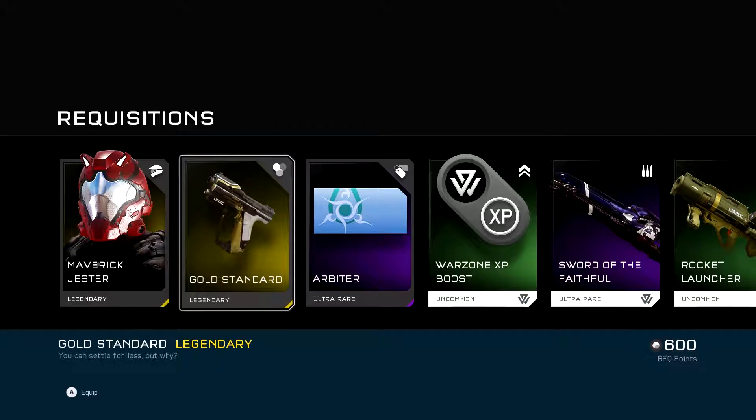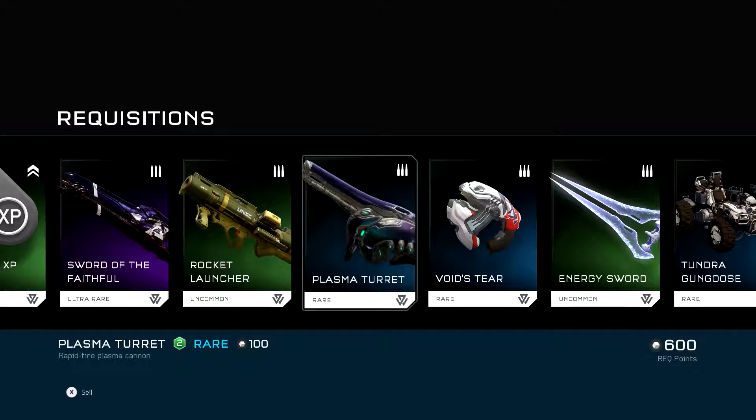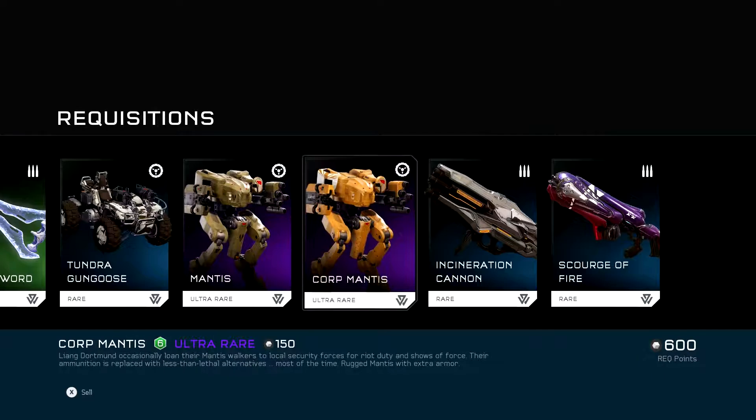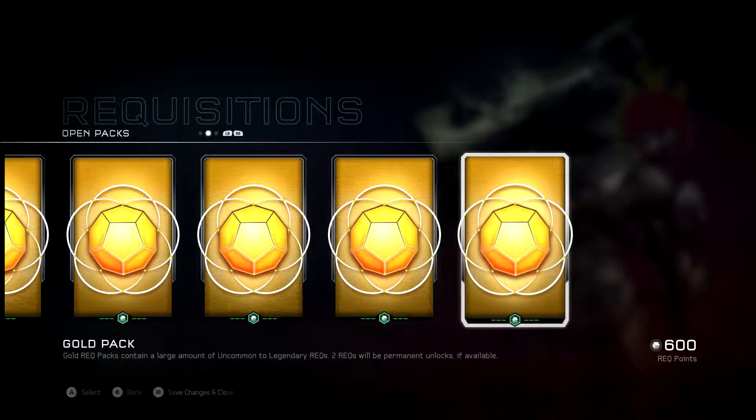Maverick Jester. Gold Standard. Weapon Skin. Pistol Skin. Arbiter. Emblem. Plasma Turret. Woohoo! Got a Rocket Launcher. Couple Mantises. Good, because I was out. Incineration Canyon. Scourge of Fire. Plasma Caster.